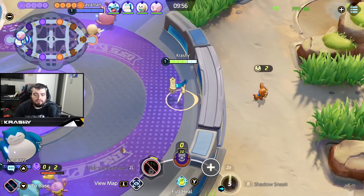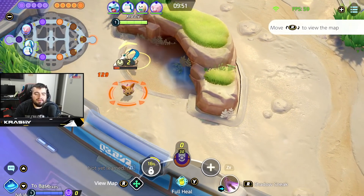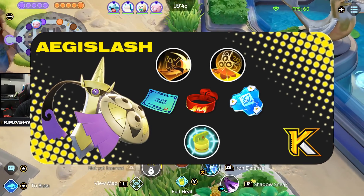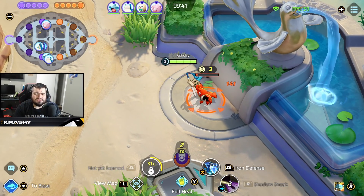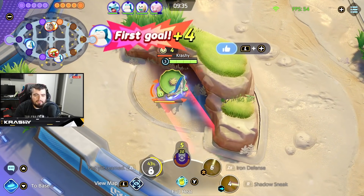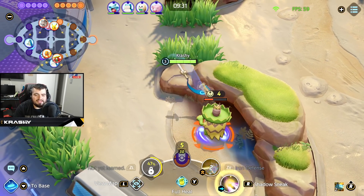We take Shadow Sneak and dive over the wall into our jungle rotation. The build I've really locked in on is Weakness Policy, Focus Band, and Buddy Barrier. I really like being defensive on this character and being able to survive. In team fights, you have to have the proper follow-up — if people don't help you out, it's going to be hard to get what you need.